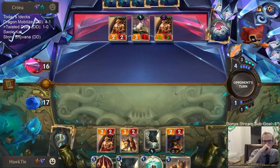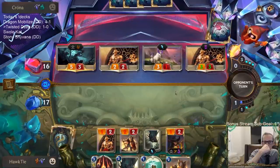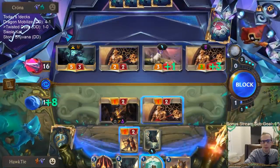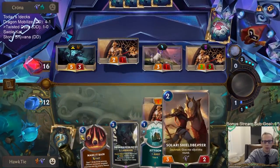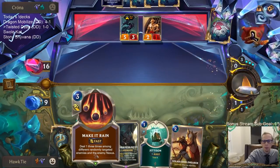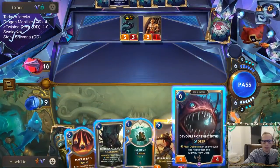I guess I'm just going to Gold Card this Crizen Guardian. I've got a lot of mana. We already see the effects of the Make It Rain nerf. With Make It Rain costing two mana, I would have been able to play both Make It Rains last turn and then the Twisted Fate red card would have been more devastating. So you see the effects of that. Or I'd be able to go Devourer plus Make It Rain this turn.